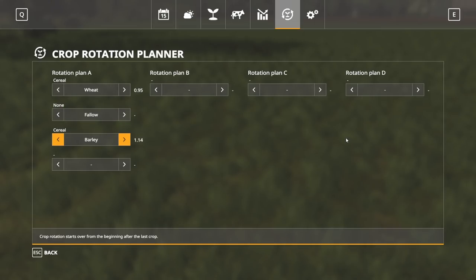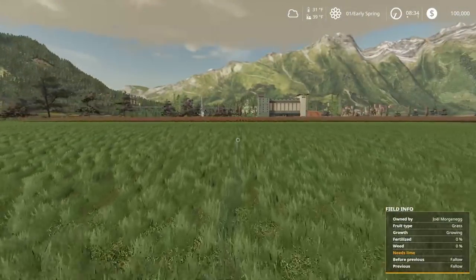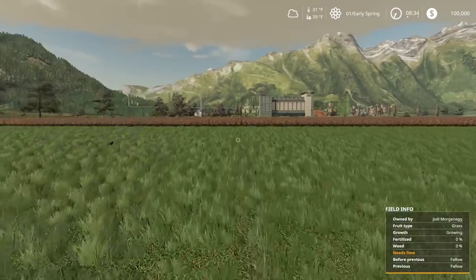One drawback of seasons is you only have four rotation planners. So normally I try to have, say, three fields on rotation plan A, two fields on B, two on C, and three on D. I think you should be able to label them with a number or have your owned fields show up in here — that would be a good addition to seasons. But this is what we have for now. Let's talk about a couple of examples of crop rotation using field four as our example.